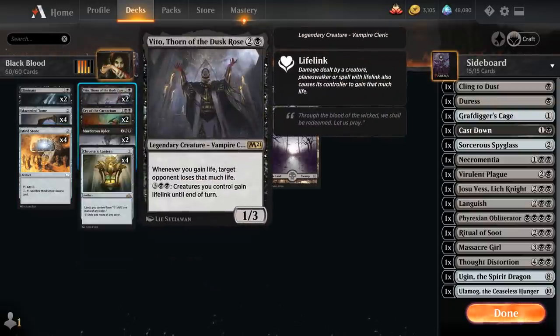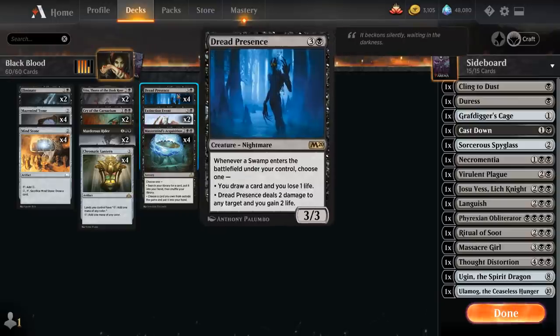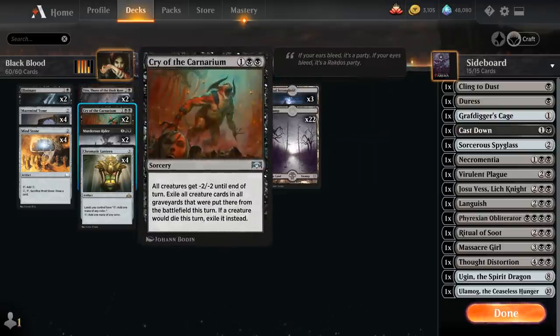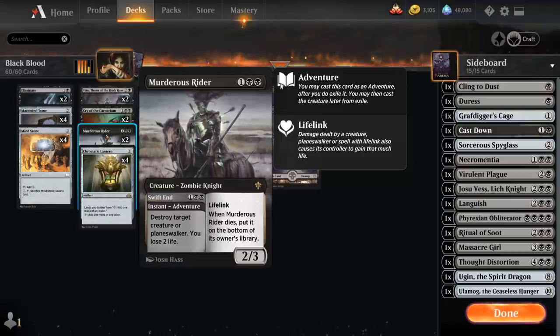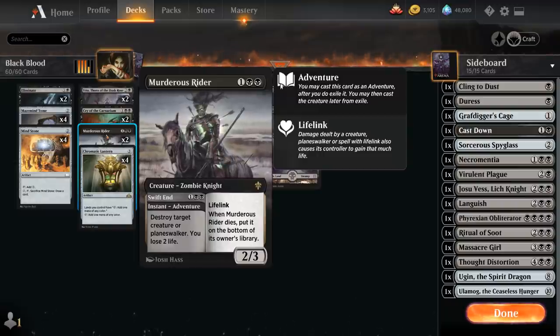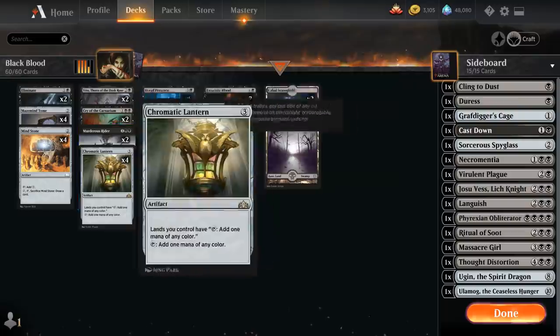At 3 mana we've got 2 copies of Vito, which has some synergy in the deck outside the combo — we can activate the 5-mana ability to give our creatures lifelink. We can activate the lifelink ability before playing a Swamp, so Dread Presence will gain us 4 life instead of just 2, triggering Vito an additional time. Then 2 copies of Cry of the Carnarium as a cheap sweep effect giving all creatures -2/-2 until end of turn — doesn't kill our own creatures, but great at exiling recursive threats from the graveyard. And 2 copies of Murderous Rider as all-purpose removal, destroying a creature or planeswalker at the cost of 2 life, then giving us a 2/3 lifelink creature that can also combo with Vito.